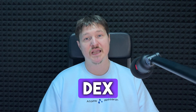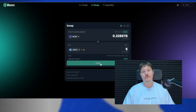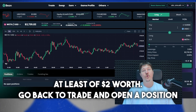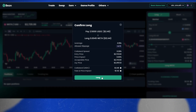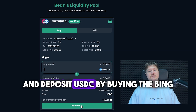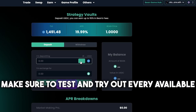Let's test out the perp DEX called Beam. Connect your wallet and head over to the swap section. Swap some MON tokens for USDC — at least $2 worth. Then go back to Trade and open a position of at least $2 worth. Jump over to Earn, go to Liquidity, and deposit USDC by buying the BIN tokens. Make sure to test and try out every available feature.